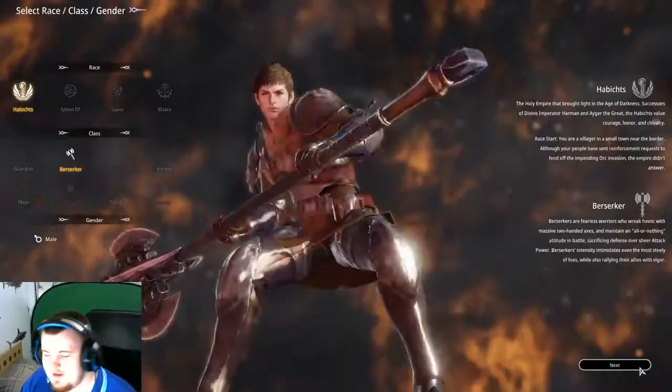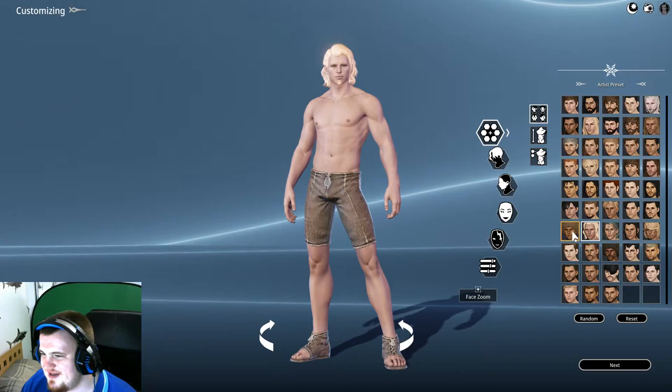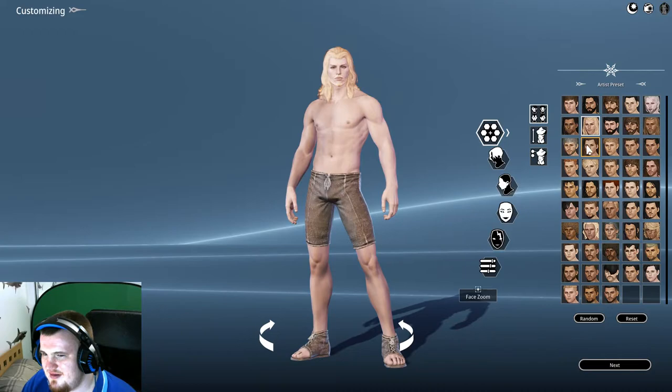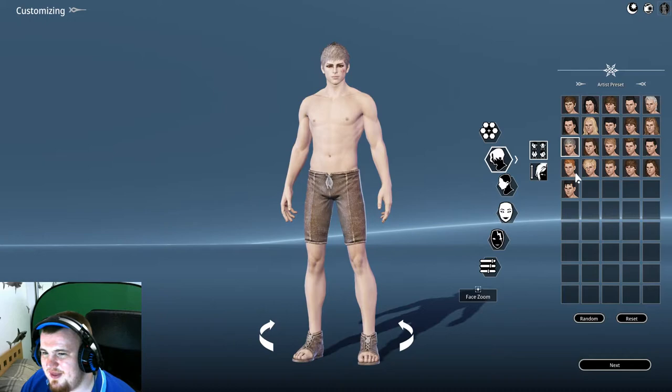Obviously male or female, of course. So we're going to start with the male one. We've got a decent sort of character selection here — I believe these are like complete presets, which in itself is quite cool. It's nice that it has this. Can I press random and it just does different stuff?